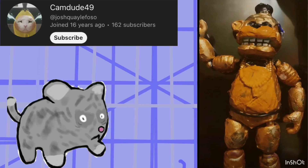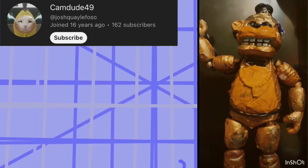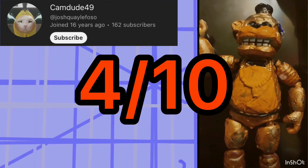Someone else submitted a figure — it's supposed to be a Movie Golden Freddy, which is what the title says. But honestly, it does not look like Golden Freddy at all, especially the movie version. It looks more like a Freddy Fazbear with his ear chopped off. Also, I don't know why they used Samurai Toy Bonnie's arms, and overall it's just super bumpy with the paint. I'd give it like a four out of ten.